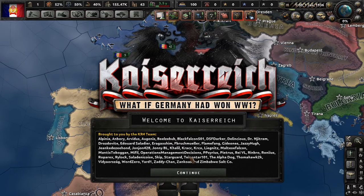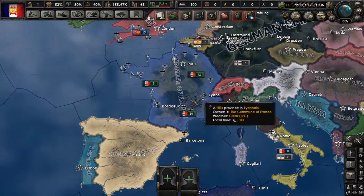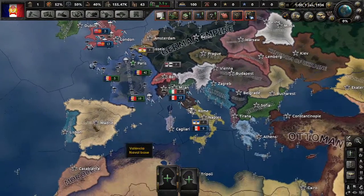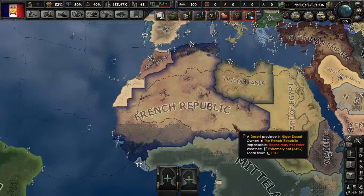Which actually could have very well happened. This is an alternate history mod — what if Germany won the First World War? And as you saw in my last playthrough, Germany and the Ottoman Empire did win the First World War. We are going to be continuing in this alternate history. As France, the only territory that we occupy is here in France proper.